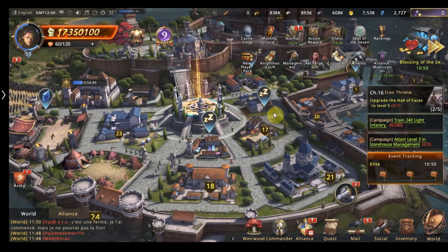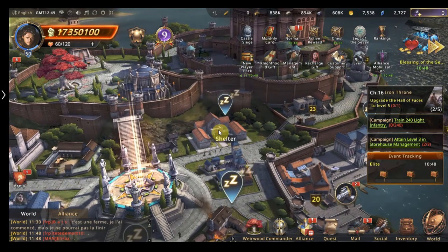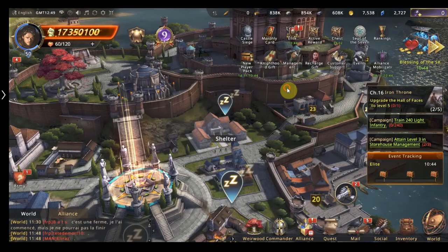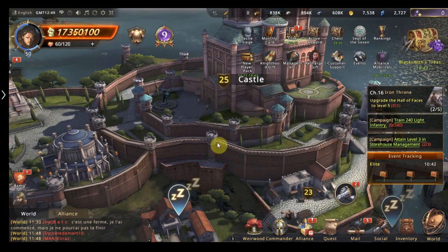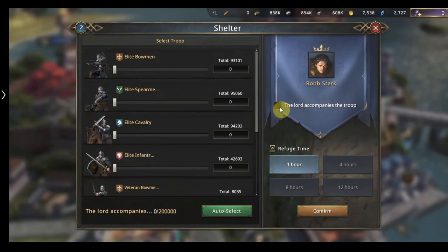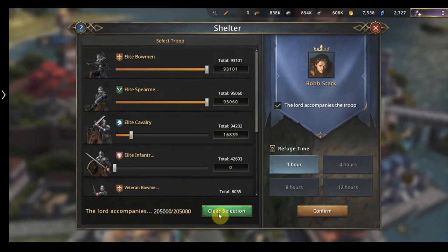Secondly, I want to point out is your shelter. Now depending on your castle level — this one is castle level 25 — that determines how many troops you can shelter at once. When you shelter your troops it's always best to shelter your lord along with them and he gives you an extra 5,000 troops sheltered, as you can see.